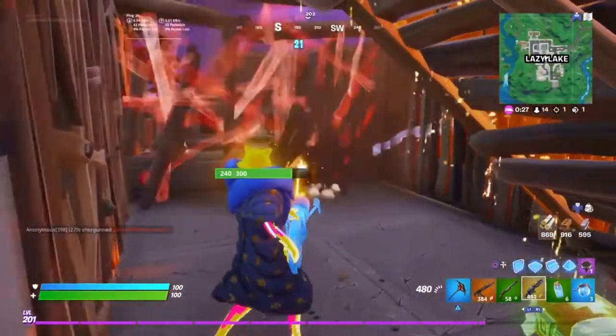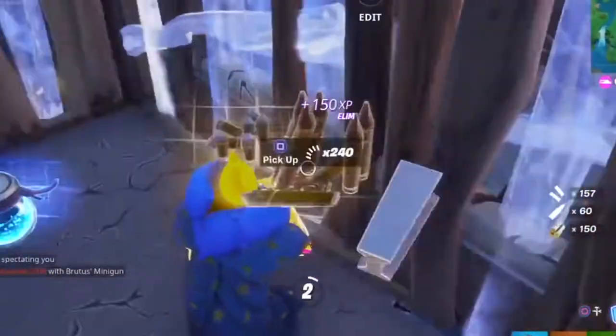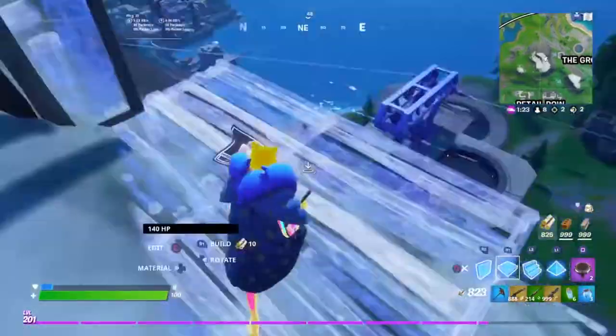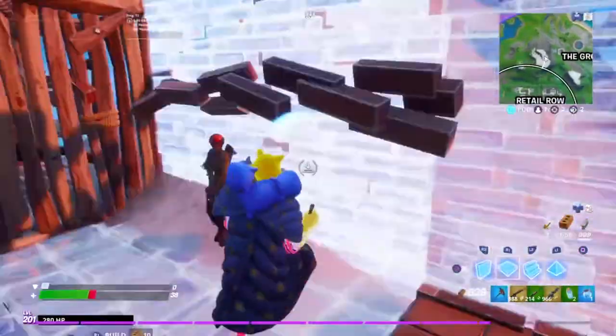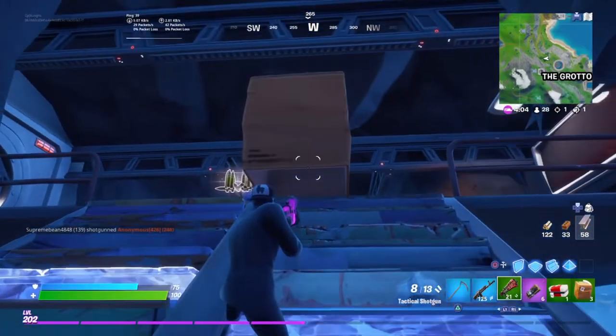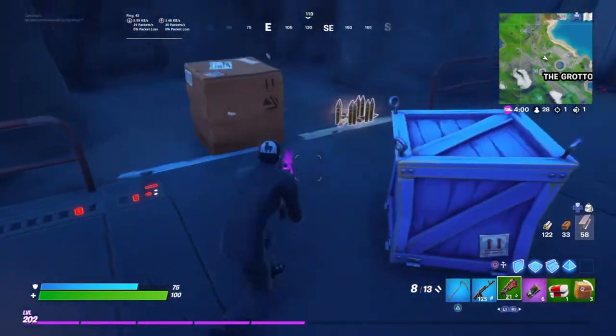I see a guy right over there. How do you like a little Brutus's minigun in your life? He knew right where I was. We got it — then all we have to do is hide inside, and just like that I'm in the vault.